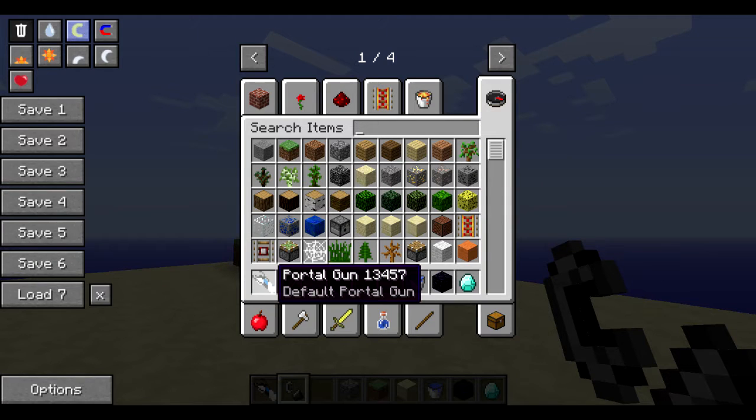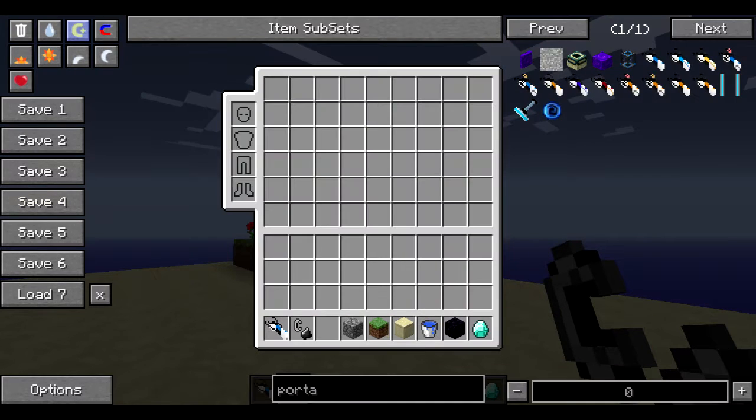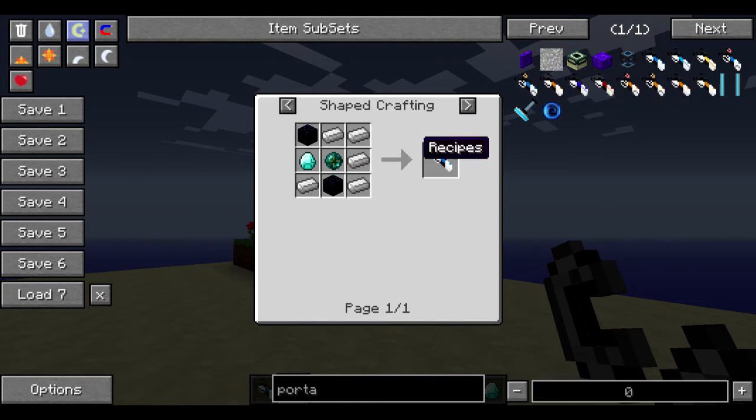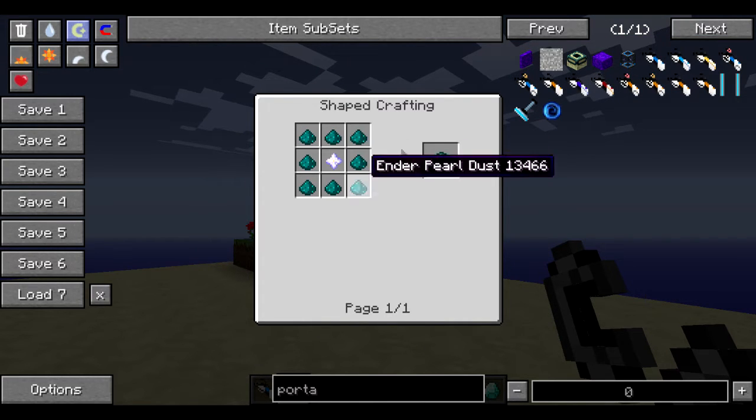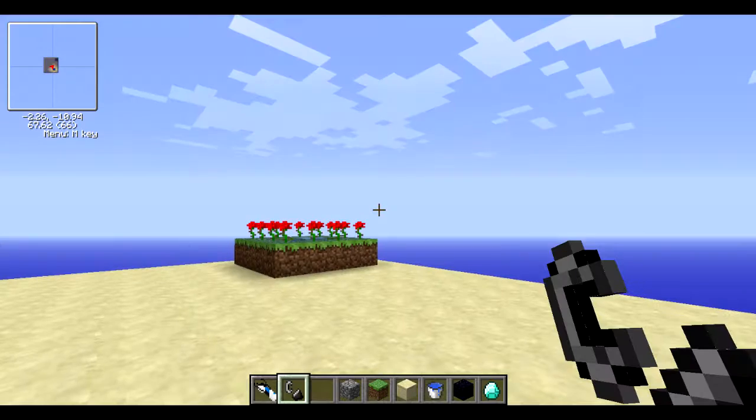First off, what you're going to need is a portal gun — it doesn't matter what kind, but they are kind of expensive. They are made like so with a nether miniature black hole, which is made with a nether star, so it's kind of extremely hard to make. But if you get this right, you can make a pretty cool machine.